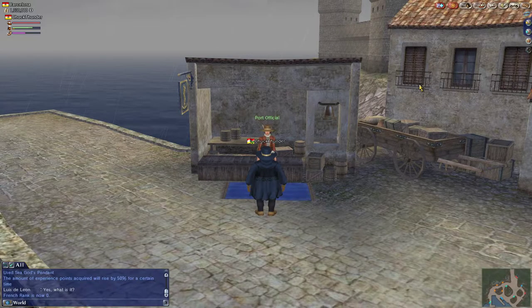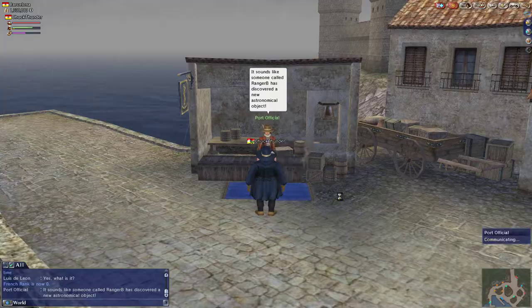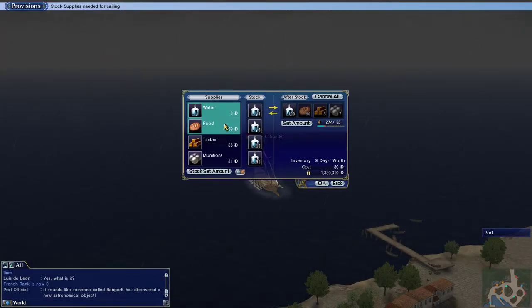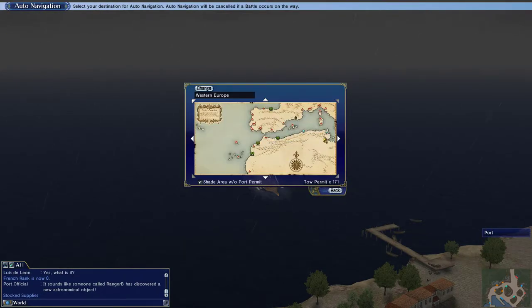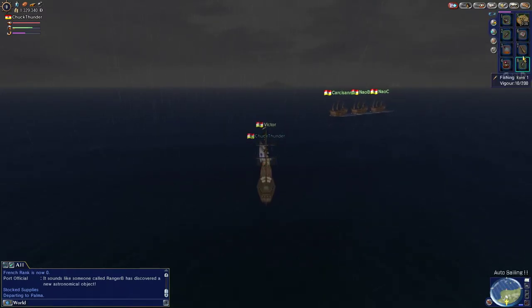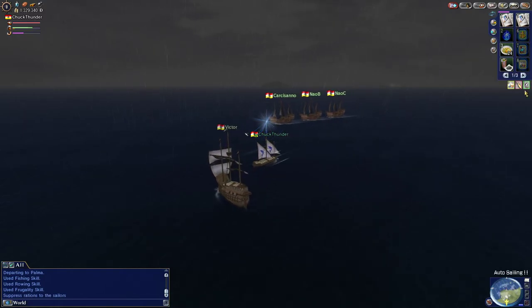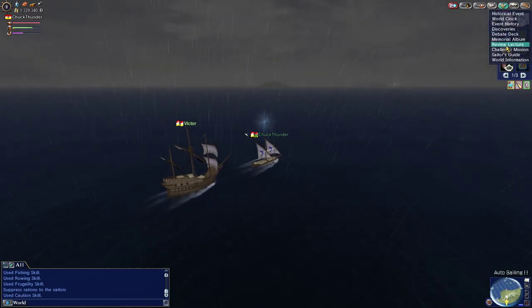I think we're going to have to spend some time on this. There are certain things you just have to do in a certain order, and one of them is to unlock all of the port permits that you possibly can. It just takes so long — it's probably the most grindy part of the entire game, unlocking port permits. And if you don't know where they are, you'll be doing it for a long time.